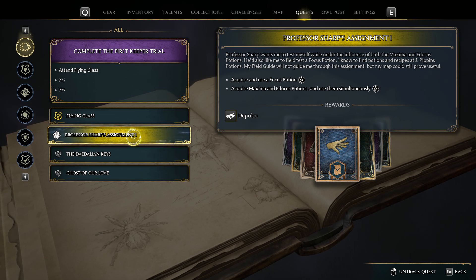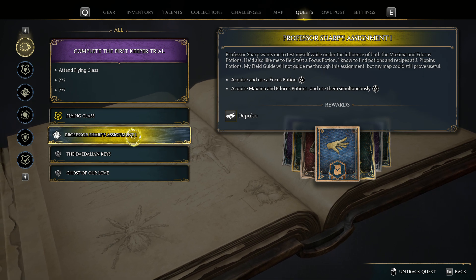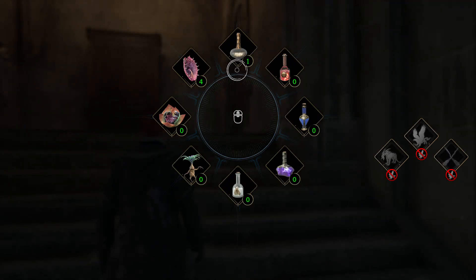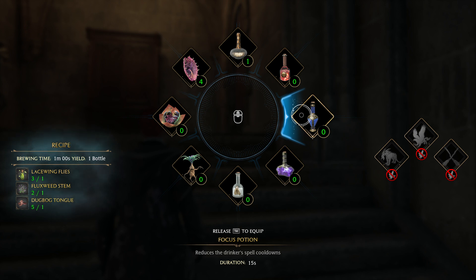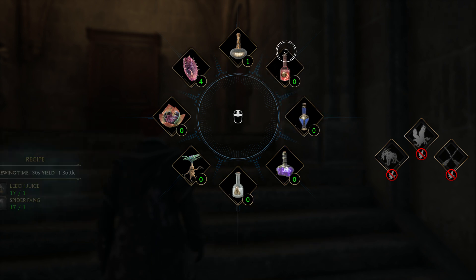We need to use a focus potion. We need to acquire a Maxima and an Endurus potion and use them simultaneously. So we know that we've got the Endurus potion - I don't think we have the other two. We have one Endurus potion. There's Maxima, which we do not have but we can craft. There's Focus, which we do not have but we can craft. Let's go to the potions class and craft those two potions.